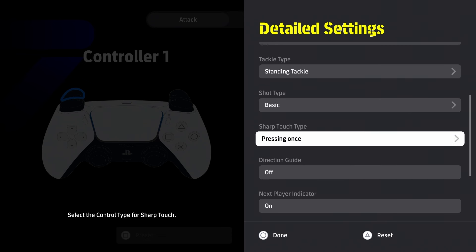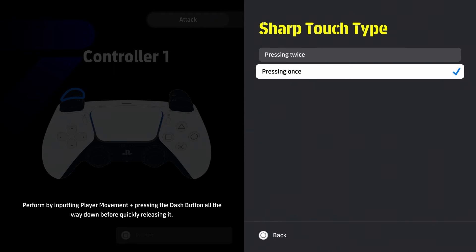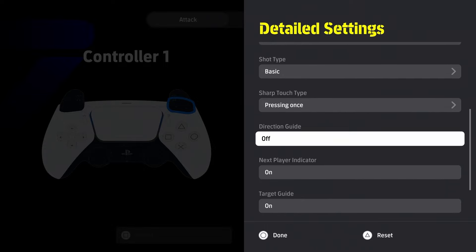As I mentioned, in eFootball 2022 it was set to once by default, but we couldn't see that option. That's why in eFootball 23 or 24 — I'm not sure when — they set it to twice, so the chances of you taking a heavy touch on the first touch was supposed to be reduced. Sharp touch is literally tapping your sprint button twice now, but originally it was just tapping it once. Because I'm used to once, I changed it back to once.